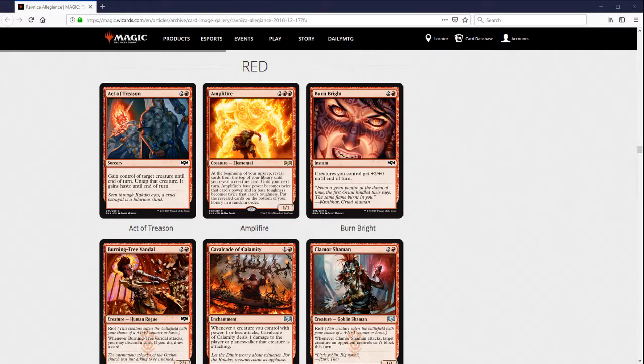Being able to have one of those be an Act of Treason creature could be pretty good. In Constructed, this card basically never sees play — it's always around so I wouldn't expect it. Outside the sacrifice synergies, maybe if you're super aggressive or need a way to bust through your opponent's large creatures out of the sideboard, but you usually don't play it too much.